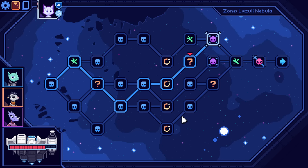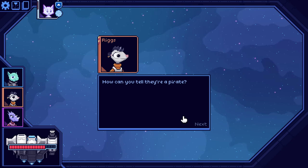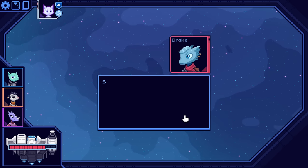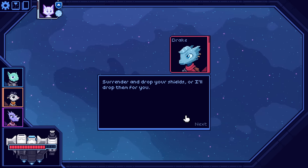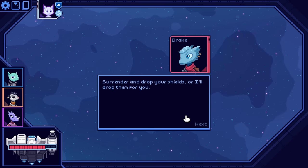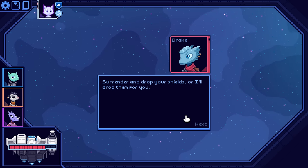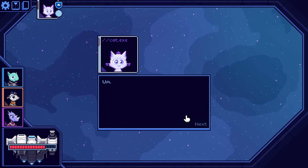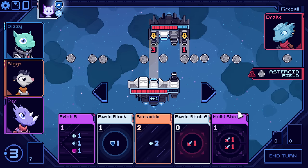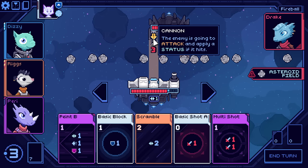There's a pirate hailing us. How can you tell they're a pirate? They have a big skull painted on their hull. Surrender and drop your shields, or I'll have to drop them for you. No. Have it your way. We're going to fight in an asteroid field. Watch out if this attack hits you — it'll also give you a status. We can see that designated directly above the hit — not necessarily what status it'll give, just that it's doing that.